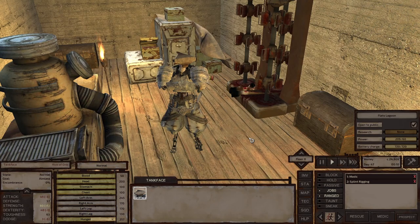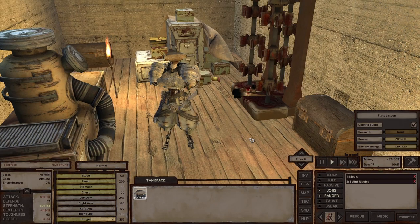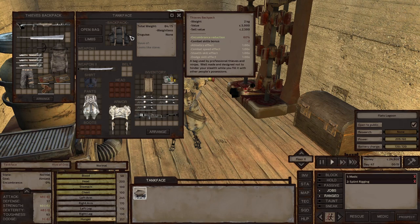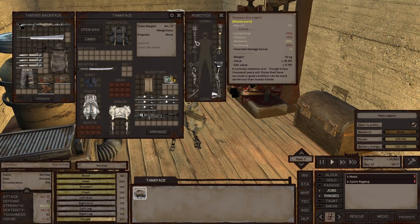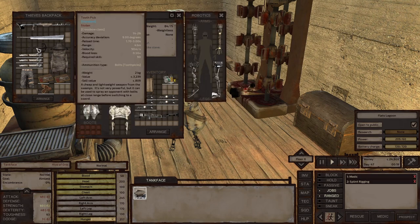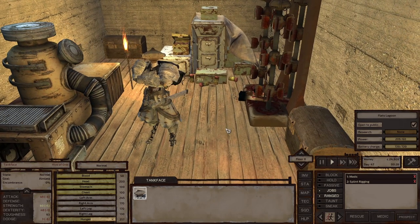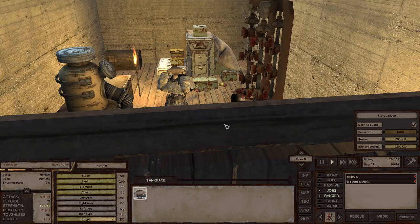Hey everyone, welcome back to Kenshi. We are playing as Tankface again today. Last episode we said goodbye to Tankface's limbs and fitted him with some pretty advanced new ones, so we'll be testing those out today. We're also going to try and increase Tankface's crossbow skill with the toothpick only, because it's going to allow us to train for longer periods due to its lower damage. We're also going to train his melee combat since he's still not quite good enough to take on the southern hive just yet.